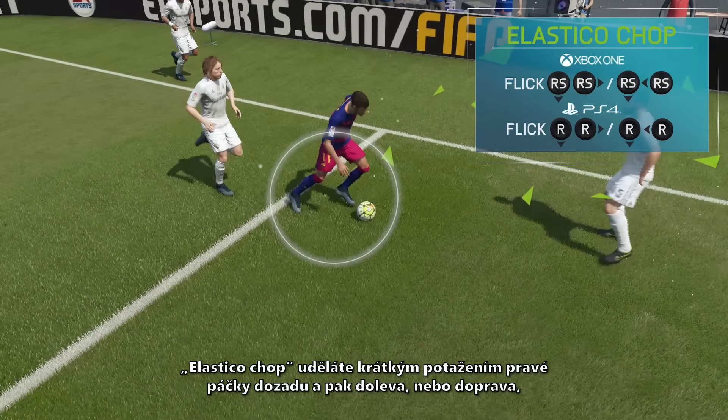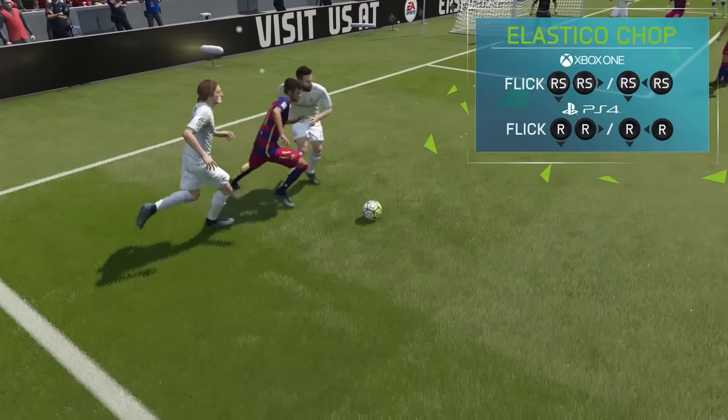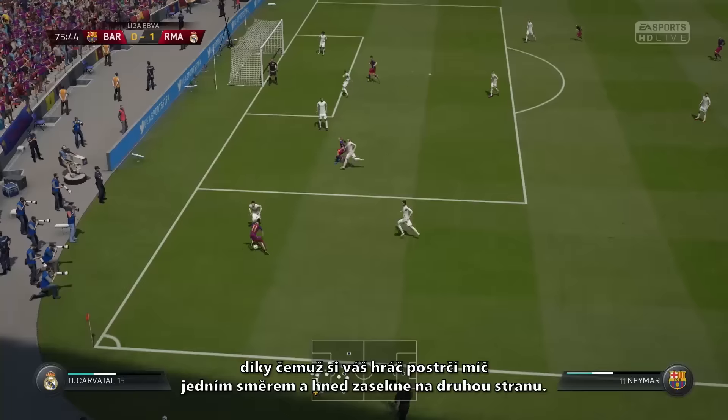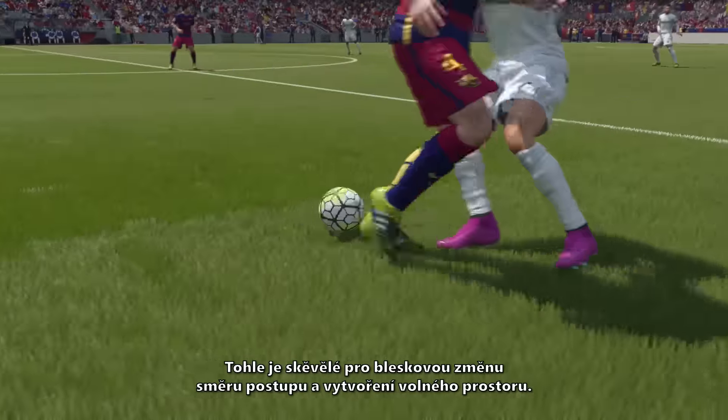To do the elastico chop, flick the right stick back then left, or back then right, and your player will tap the ball one way, then chop the ball in the opposite direction. It's great for suddenly changing direction and finding space.